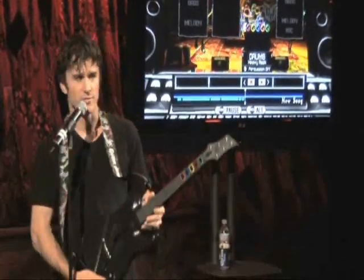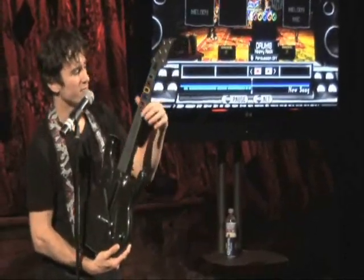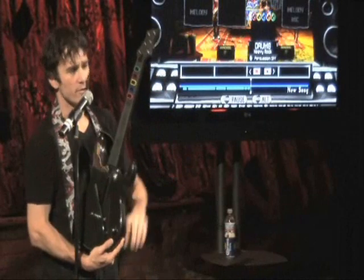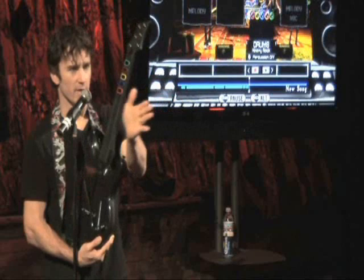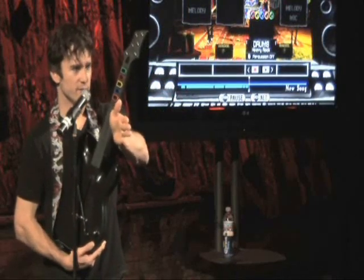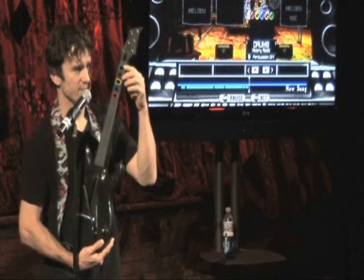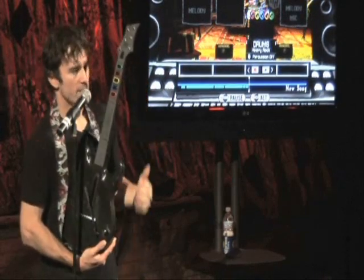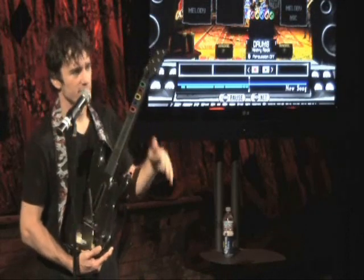So with the drum machine, essentially everything's on a clock, right? These are five different drum loops I can play. They're all on a clock, so every time I play a new drum loop it doesn't just replay the loop — it picks up exactly where in that four-bar section. If it's on the third bar of four bars, it's going to pick up and basically crossfade to the next loop.